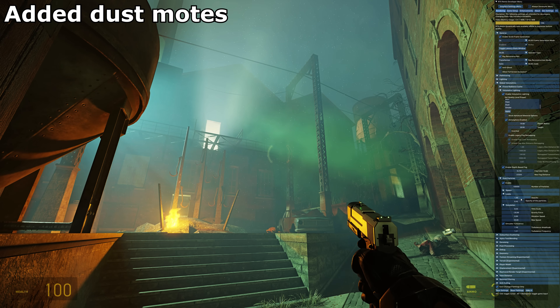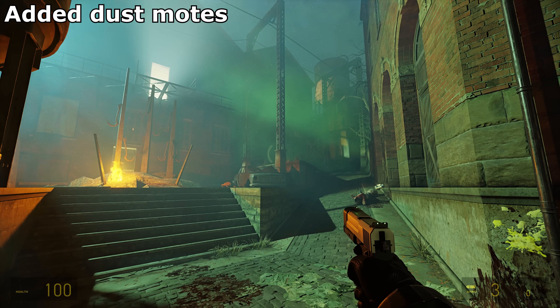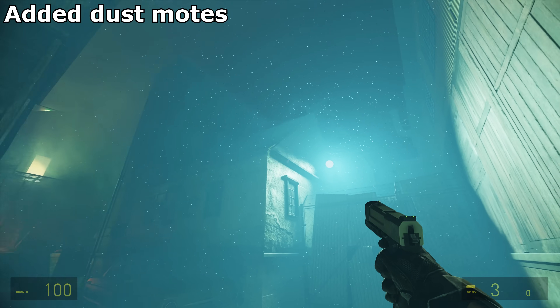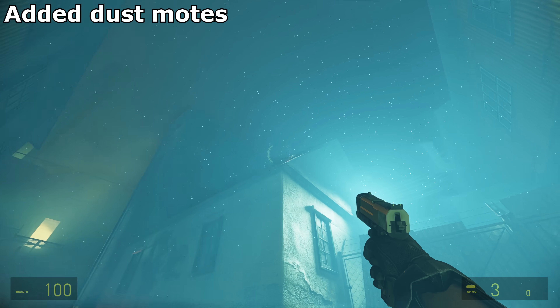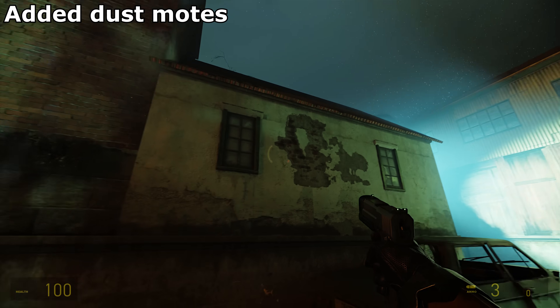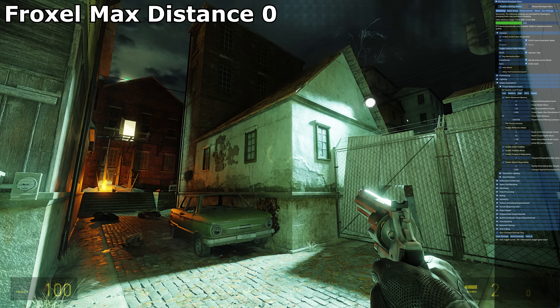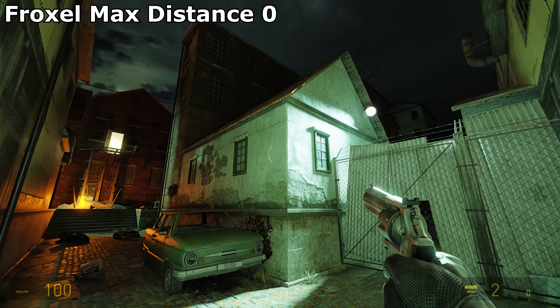You can also add dust motes to the scene, and these are quite configurable so that you can make them look more like falling snow, or like embers or whatnot. But if you hate volumetrics, just set the froxel max distance to 0 to do away with all this stuff. There — no more god rays.